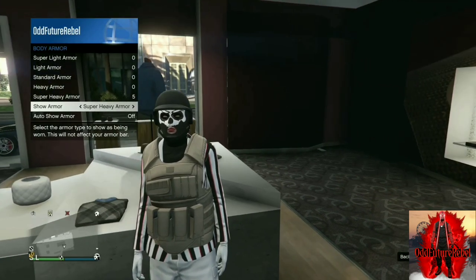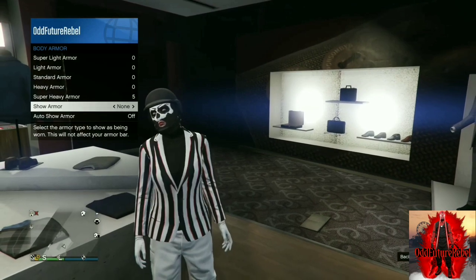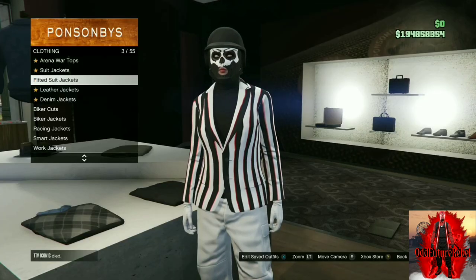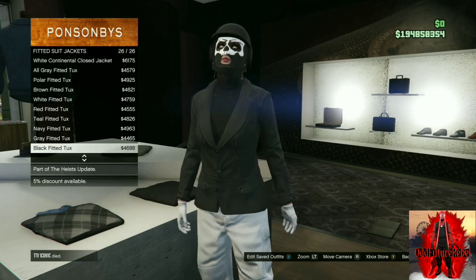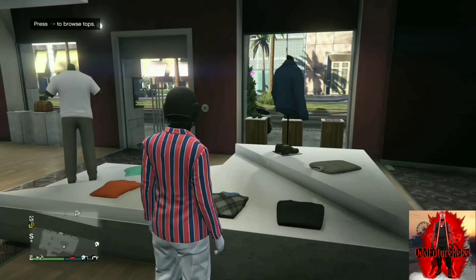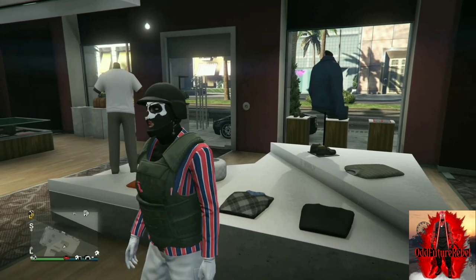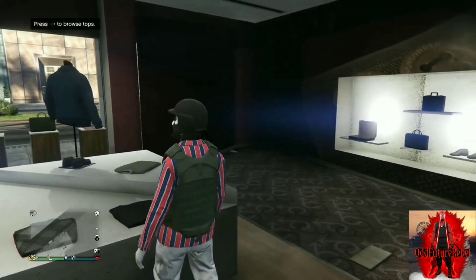It should show CEO vests in different colors — there's a green one, a gray one, and a brownish-looking one. They have a variety of CEO vests. You do need a fitted jacket — basically the top five or ten — and you can use the CEO vest on those. Open your interaction menu, go to body armor, and cycle through any one you like.